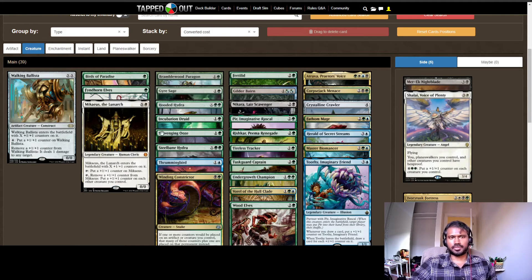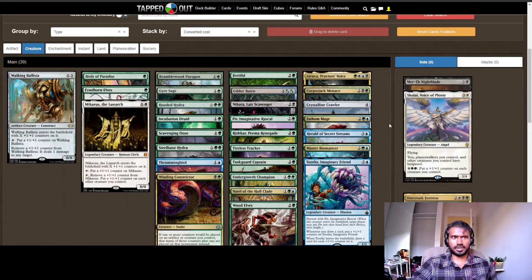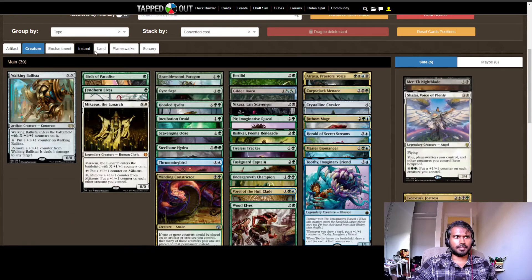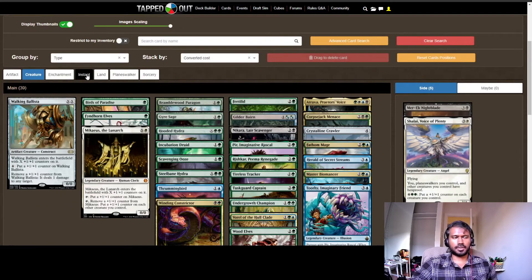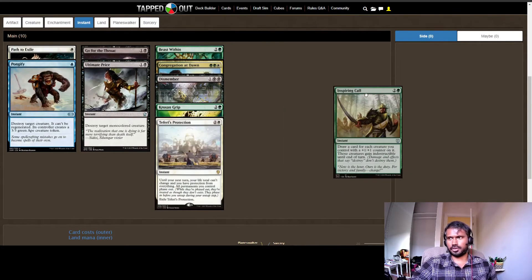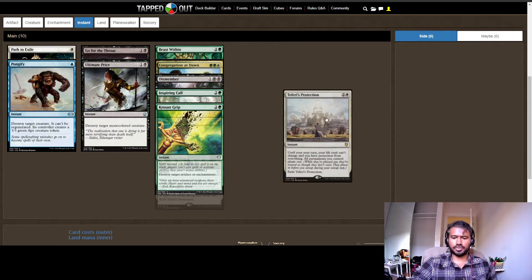Board wipe protection is one of the most important things in a creature-centric deck. I have Akira in here — whenever another creature you control leaves the battlefield with one or more counters on it, you draw a card and lose one life. I also have Teferi's Protection, of course, and Inspiring Call — both amazing cards. Teferi's Protection phases things out, and phasing doesn't actually remove counters, so it's great for keeping your counter-based creatures intact.